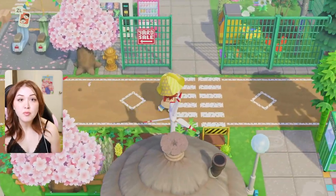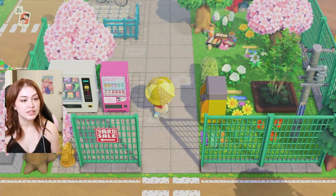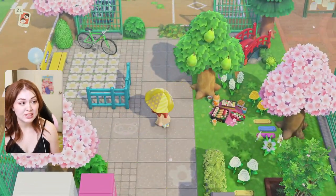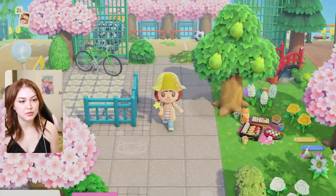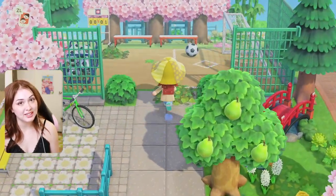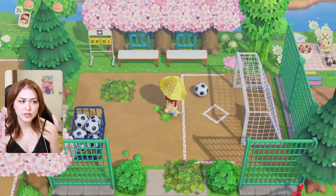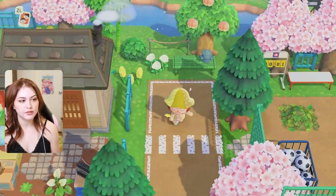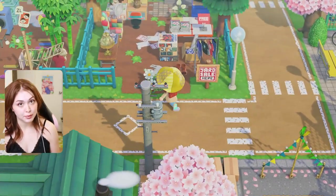Next up is one of my favorite areas of the island — this little park. There's everything you need here: snacks, drinks, a money machine, a picnic, seating, a bike. I feel like this was one of my really strongest concepts. It's just so pretty. And then it leads right into a half soccer field — a full soccer field would be a lot, honestly. And then you can walk out of the soccer field right back down this road to our first neighborhood.